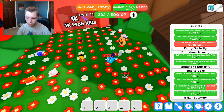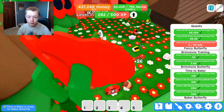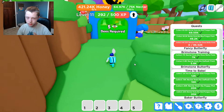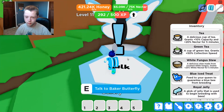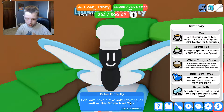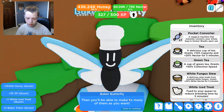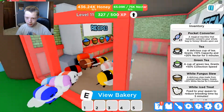Oh, that filled it up immediately — that was insane! It looks like we completed the quest. Let's turn it in to the Baker Butterfly. Great job! I got a white ice treat and five baker tokens. Cool — we'll grab the next quest which I think also involves a white ice treat.